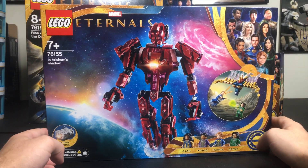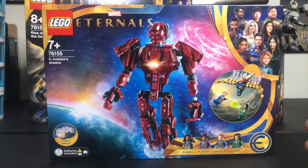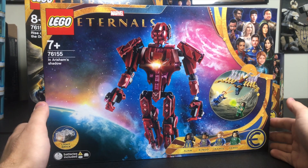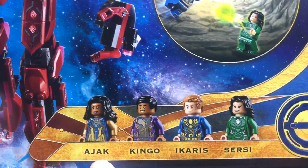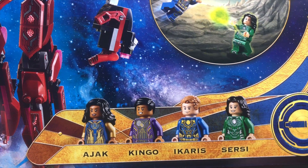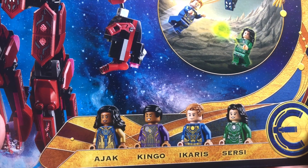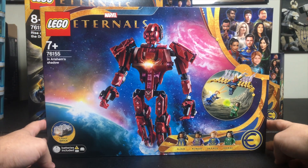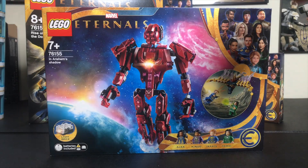Here we have In Arishim's Shadow, and a lot of people are excited about this because it's a giant Celestial build. I like that it's kind of built like a mech, so if you're a mech customizer, you can definitely have a field day with a set like this. It comes with a little Deviant and several characters: Ajak, who's exclusive to this set; Kingo, who's exclusive to this set; Ikaris, who does come in some other sets; and Cersei — really cool. So it's nice to get basically three exclusive minifigures. The box art for this one is absolutely beautiful, and there's a little light brick that goes in the center, which is a cool unique thing.